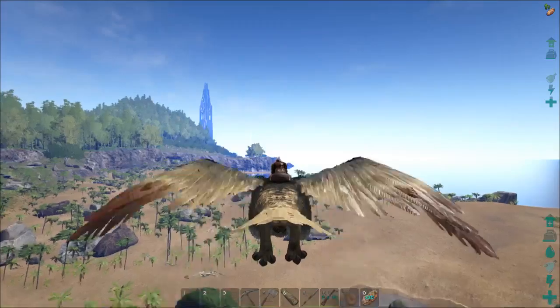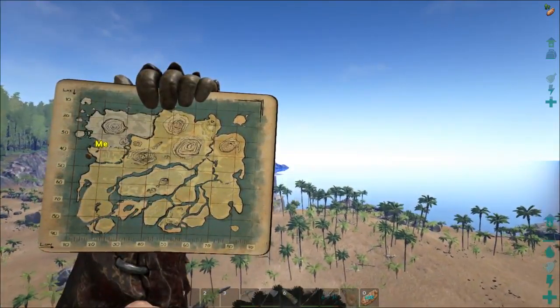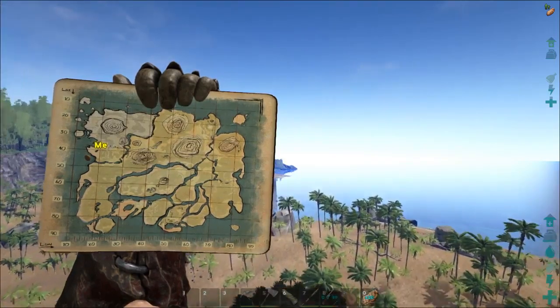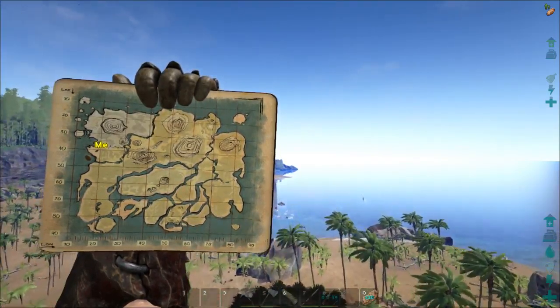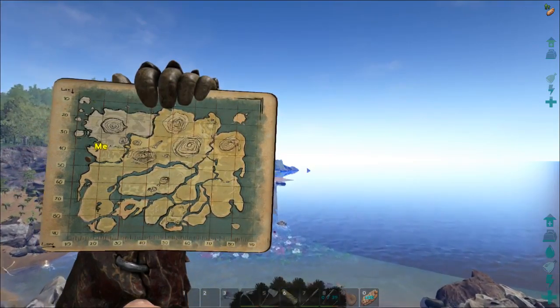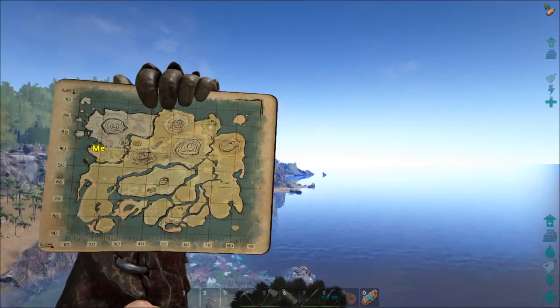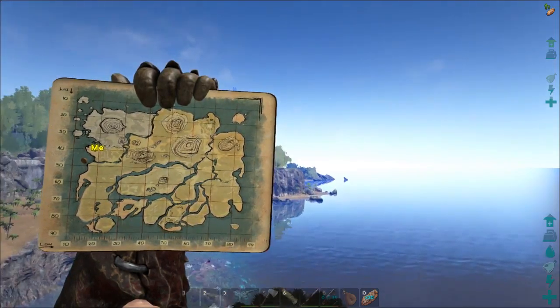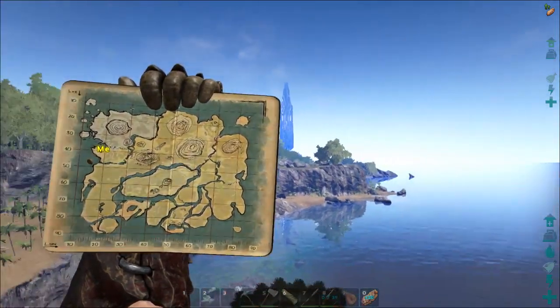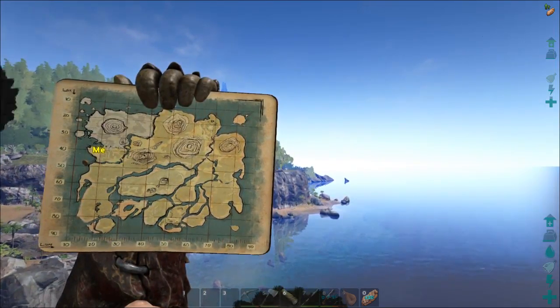I'm going to fly down the coast and probably around to the bottom center — around coordinates 90-58, that's where you definitely find beavers. There are other spots on the map, just check the wiki. Sometimes there are some along this coastline as well, though they're pretty rare. If I find something worth taming, I'll meet you right back.